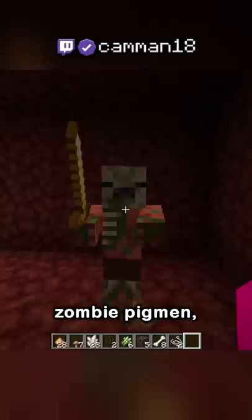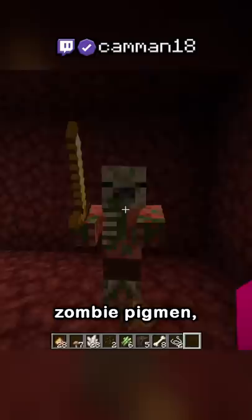It lasted in the game for three years, but one day its functionality was removed, and it could no longer be crafted, collected, or found in the creative menu. But if you had a Pocket Edition world between those dates, made a nether reactor core, and never destroyed it, it can still exist in the latest version.